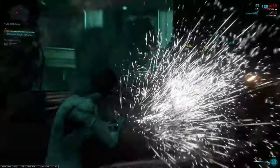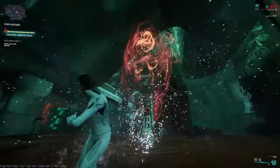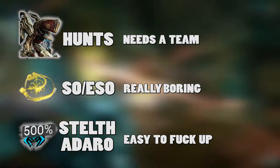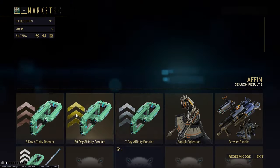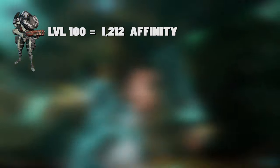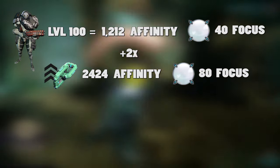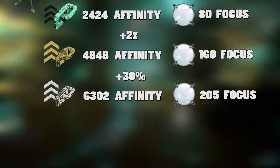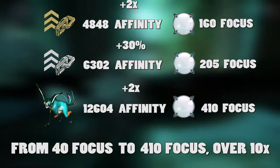Now we know what focus is and how to get it — but this is Warframe, we're here for the grind. In my mind there are three ways I consider the best to get focus, each with its perks and drawbacks, as well as a minimum investment in gear. Warframe is a free-to-play game, but picking up an affinity booster for Platinum will double the XP going onto a weapon and therefore double the focus converted. Affinity boosters also stack with double affinity weekends, affinity blessings from Relays, and even an affinity buff from a Kavat.